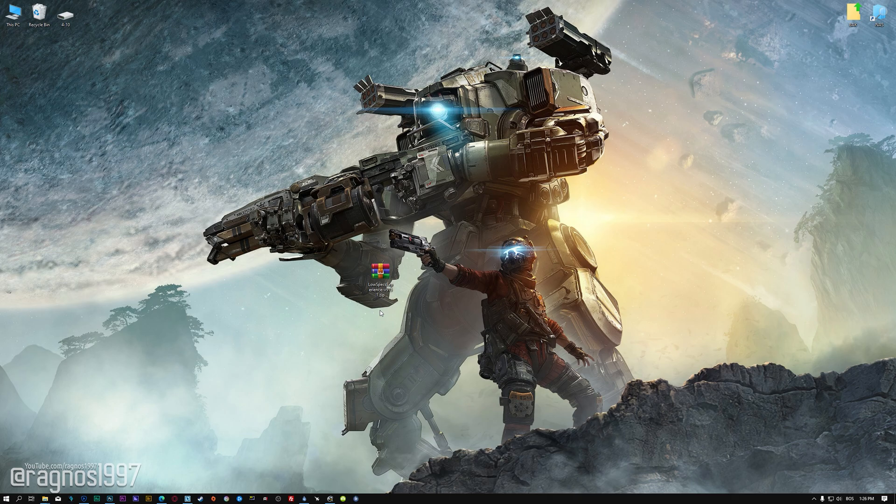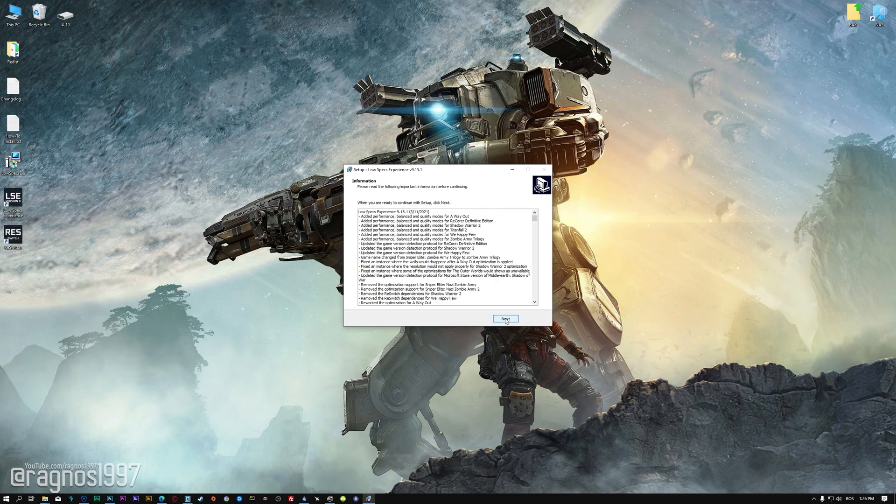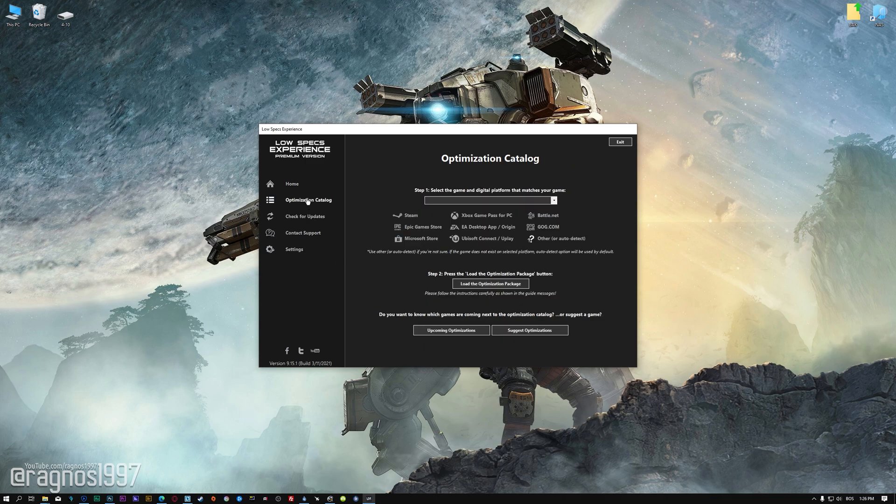Before we proceed with the optimization process, you will need to download and install the Low Specs Experience. The download link can be found in the description of this video. Low Specs Experience is a game optimization tool that I developed that will allow you to optimize your favorite games for maximum performance. Start the installation process, and once it's done, start it from the newly created desktop shortcut and select the optimization catalog.